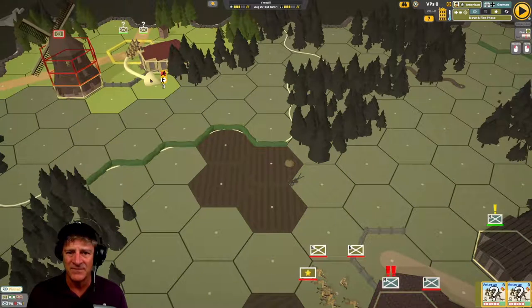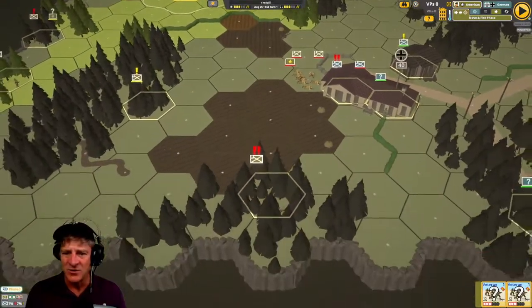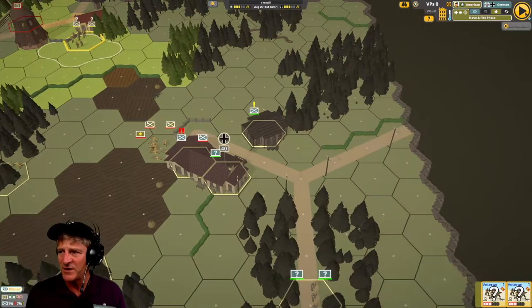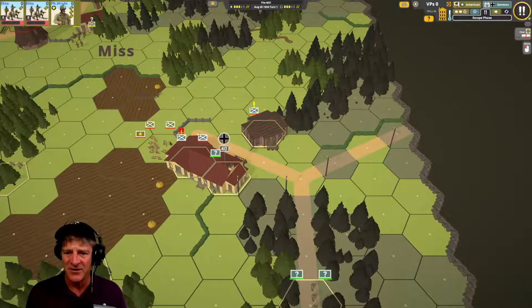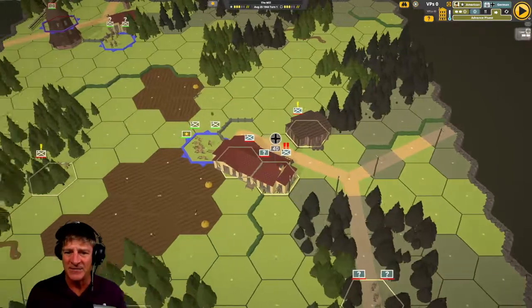Let's have our squad walk up here. I think they can't move very far — probably because they don't have a leader. It looks like we've moved everybody. We've got our leader over here to try to rally this unit, and our troops are ready for the close assault phase. We end our move and fire phase and get ready for the advance phase. They fired on us but were pinned — our sniper made them duck their heads. The Germans in that building have routed and moved out.